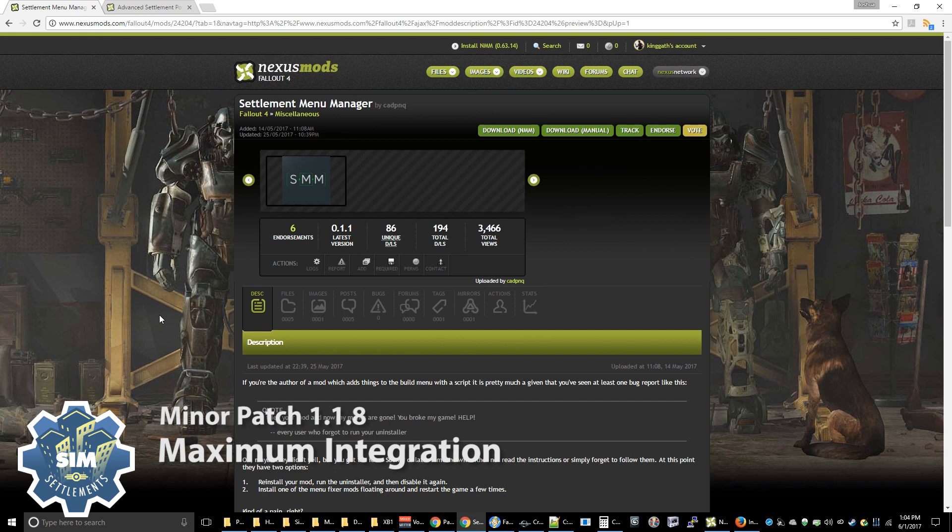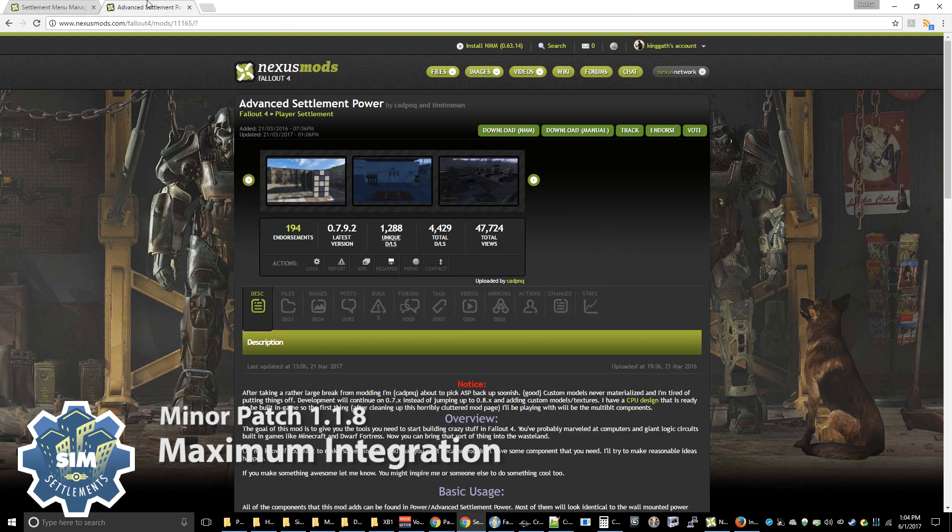Now if you're wondering about the author, Cad PNQ — the man is a damn genius engineer. We can trust his work. I've looked through all his code, I've talked to the man. He's best known for Advanced Settlement Power, which if you're into Minecraft Redstone Building, you should absolutely check out this mod, because it adds crazy power into what you can do with things like the Contraptions Workshop.